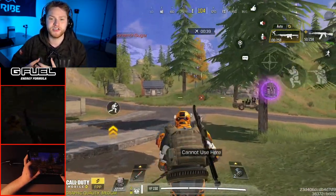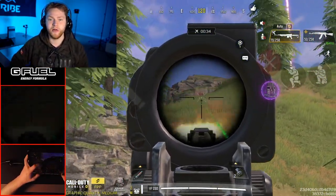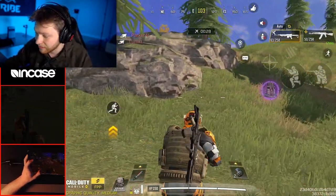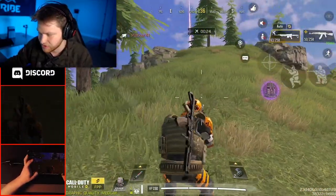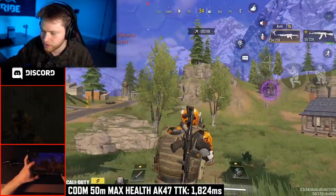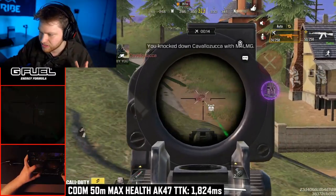The range on weapons is really bad because it's built for multiplayer, not for battle royale. In multiplayer, the longest fights you'll get are probably around 60 meters, whereas in battle royale you could be fighting people up to 200 meters. This, along with the accuracy problem, makes it so that the time to kill people in the CoD Mobile BR is way too slow. At 50 meters, if you hit every single shot, your time to kill will be 1,824 milliseconds — or 1.8 seconds.